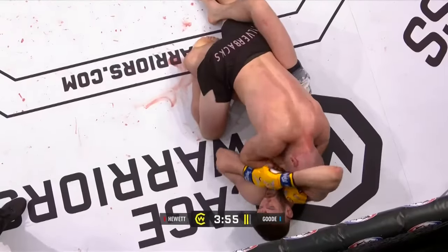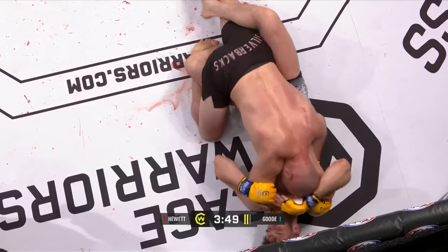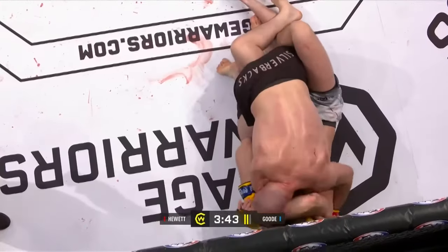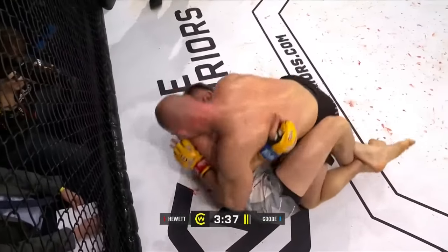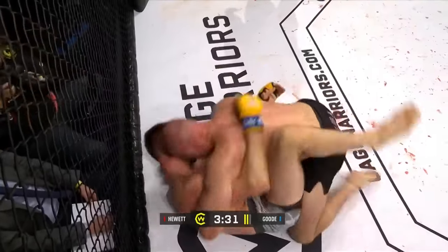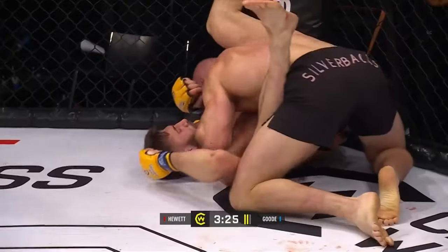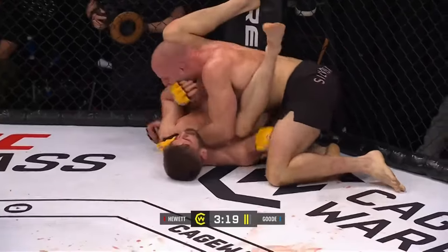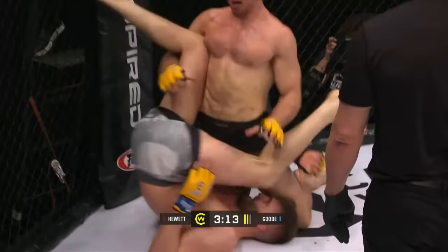Hewitt's corner calling for elbows. Mitchell uses an underhook to try and wrestle up — as more of a jiu-jitsu guy we could see a half guard sweep or deep half guard position. Mitchell gets back to full guard and is already sitting at an angle, so Hewitt needs to be careful of his right arm. If that left leg goes over the head, we could see Hewitt in an armbar position — and he sees the threat.